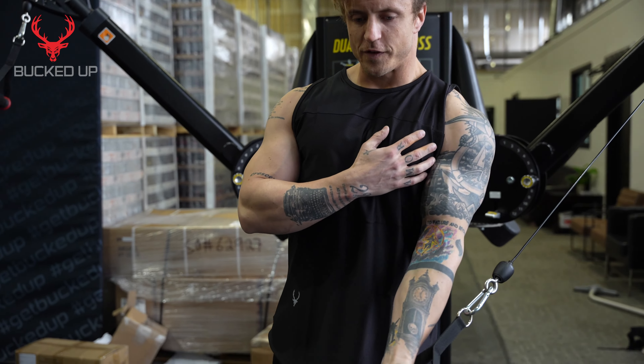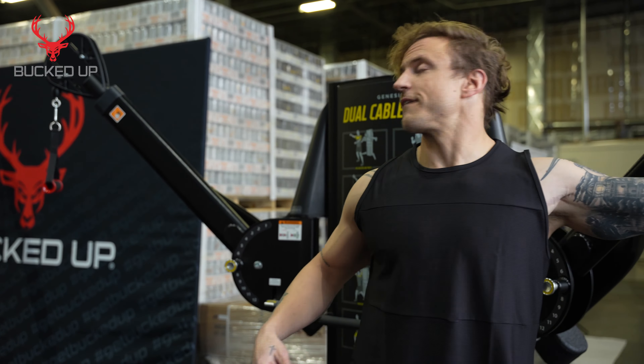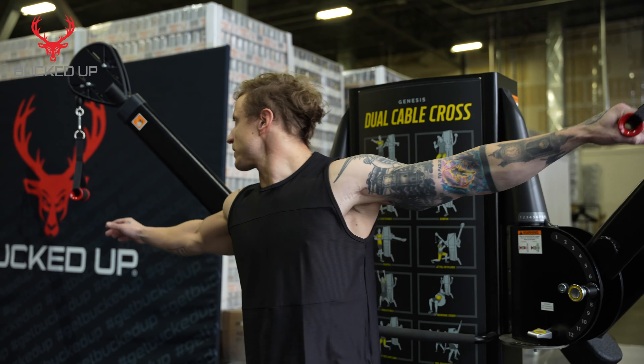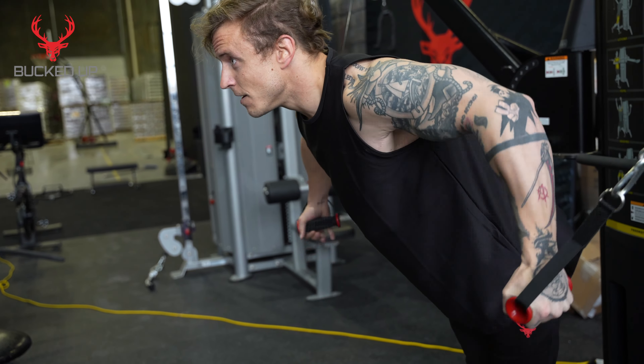You'll feel a stretch pulling right there when doing it — almost as if you were leaning forward into a dip. When you bring it in, make sure to squeeze right there. That'll be the first part of our set. For the next part, you might want to back up a little bit and lean over like a more traditional cable fly or crossover, bringing it towards the center pec. You'll hit a little bit more right here, whereas before we were focusing primarily on stretching that out. Make sure to squeeze.